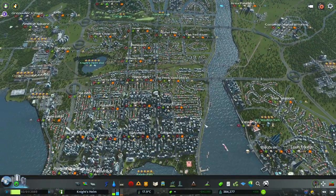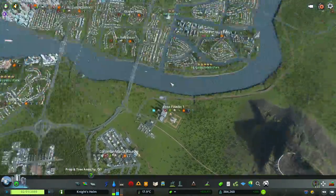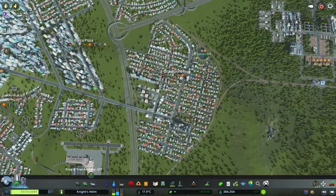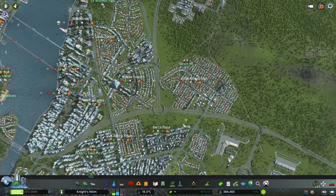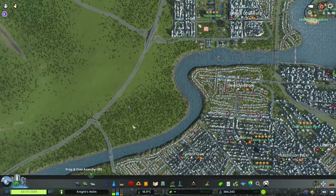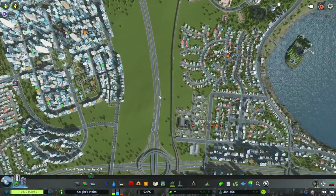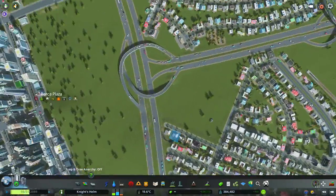Enough checking in on things — how about we actually do something? It looks like we have some residential demand that is returning. A couple episodes ago we built out, and we put Paladin Green in and filled out Little Round Top. What I could do is fill in this area right here and this area right here in Barka Plaza, just to continue to fill in those gaps. So let's just take a look around.